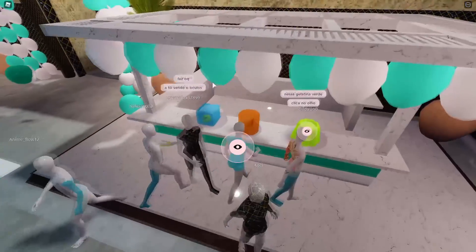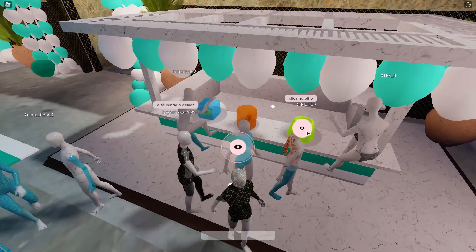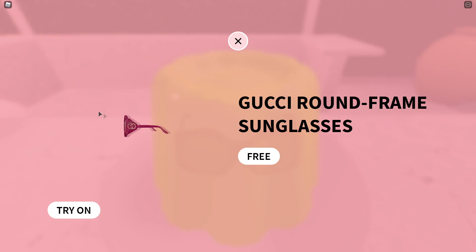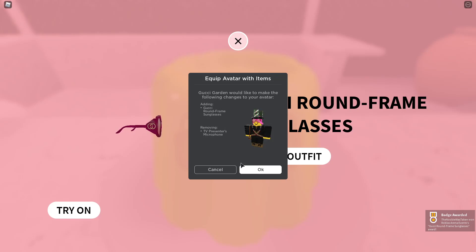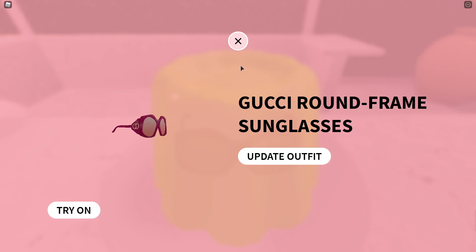And right here is the Gucci Garden free Roblox item. You're just going to click on it right here, and you guys are going to see that it is the Gucci Garden Round Frame Sunglasses. Once you click on the free button, you immediately get it and you can update your outfit.